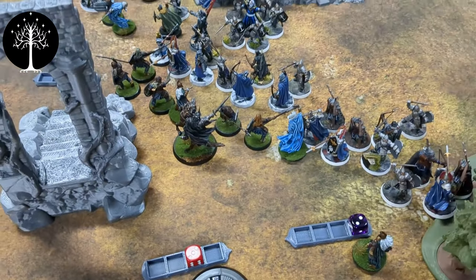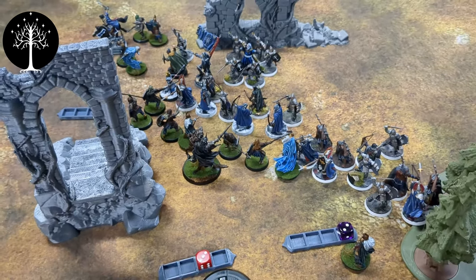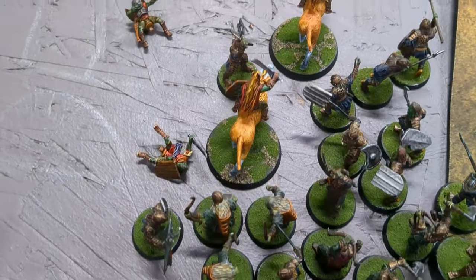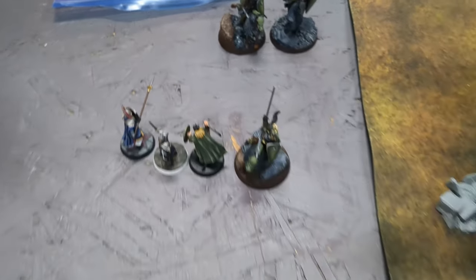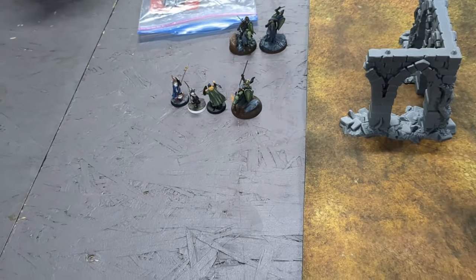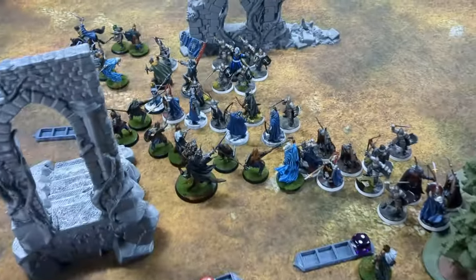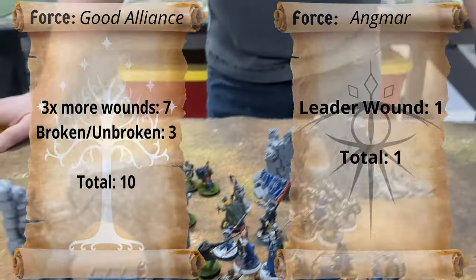Thank goodness, I'm tired of this beating. We'll tally up the points and come back with the score. Here's the dead pile — all of this is wounds caused on the good side, and all of this is wounds on the evil side. Three plus four equals seven wounds for evil, and countless for good over here. We calculated it: a 10-1 victory for the good guys.